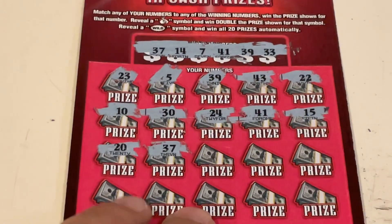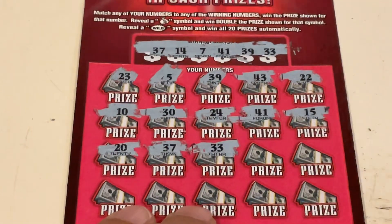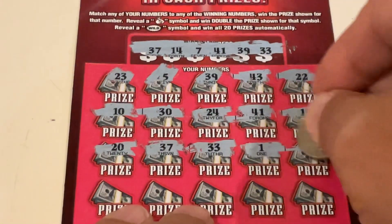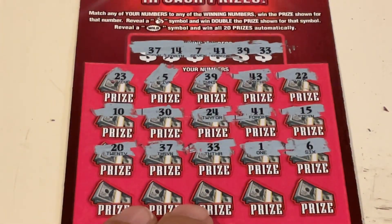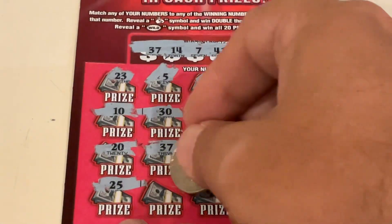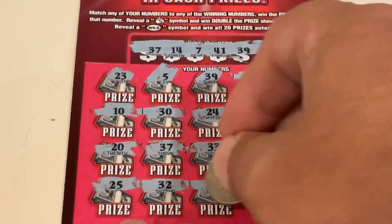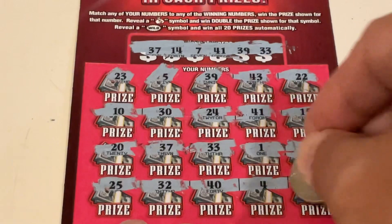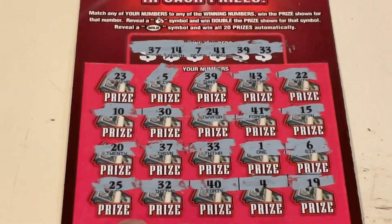Let's see what else we've got. 33 — fourth match. Number one and number six. So we've got four matches so far. Let's see what we've got on that bottom row. 25, 32, 40, number four, and finishing off the corner is 19. So we've got four matches.